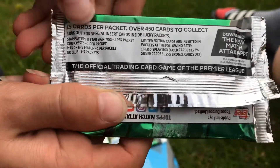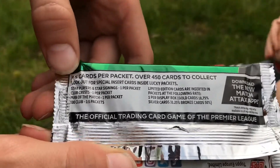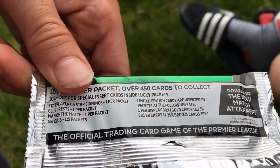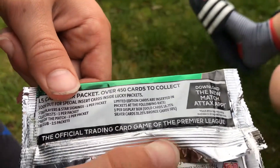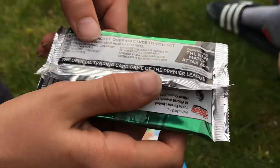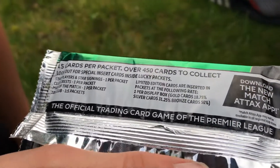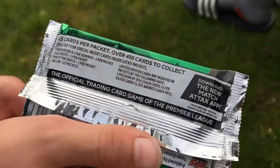So we've got special cards — we have star players and star signings, one in each packet guaranteed. Club crest, we have one per packet. Man of the matches, we have one per pack. 100 clubs, we have one in every five packs. Limited edition cards are obviously inserted — one per display box. The chances are 18.75% for a gold, 31.25% for a silver, and bronze cards are 50%.